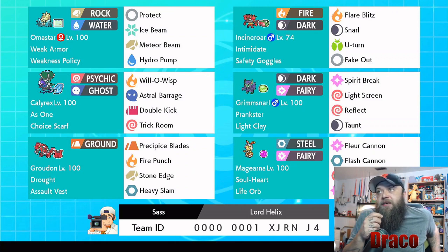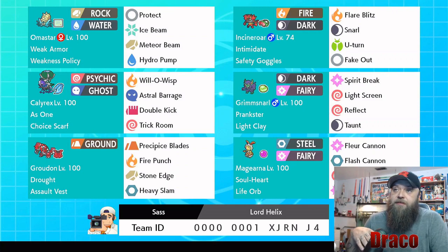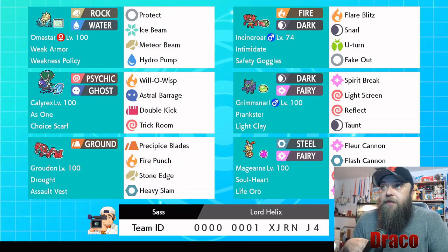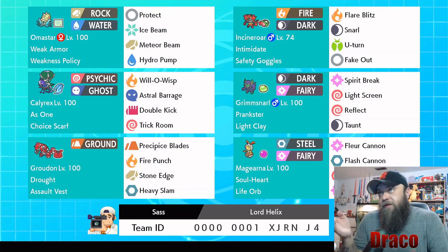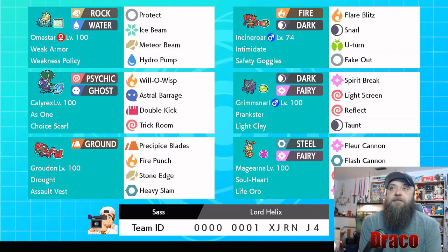Incineroar here being Incineroar — it does have Safety Goggles, Flare Blitz, Snarl, U-Turn, and Fake Out. It's a pretty cool set — can't be put to sleep with spores because of the Safety Goggles. Snarl helps lower special attacks and is really effective against Calyrexes. U-Turn gets it out of there, Flare Blitz is obviously its STAB, and Fake Out is its Fake Out. With the Intimidate ability — that's Incineroar. We've seen Incineroar a thousand times and we'll see him a thousand more.